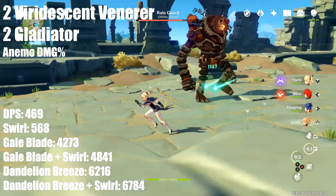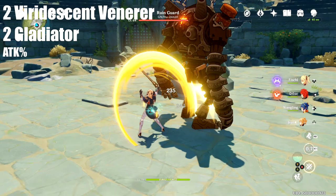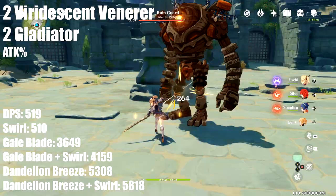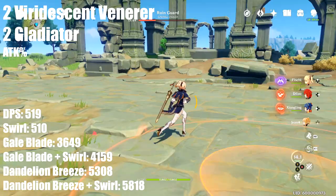The next set tested was two Viridescent Venerer with two Gladiator but with an attack percent buff instead of an animo percent buff — both were the exact same number for this calculation. We got a DPS of 519, with gale blade dealing 3649 damage and dandelion breeze dealing 5308 damage. Swirl damage total was 510, so with swirl, gale blade did 4159 and dandelion breeze did 5818.